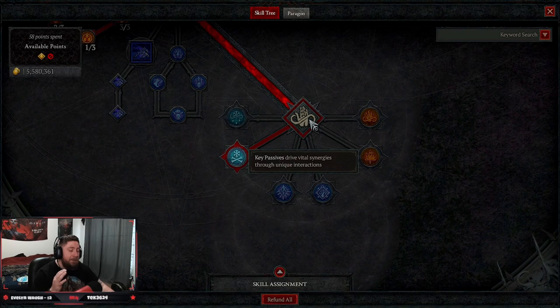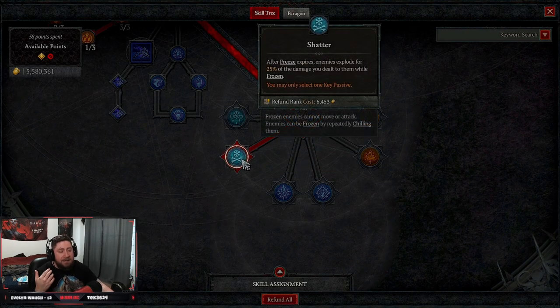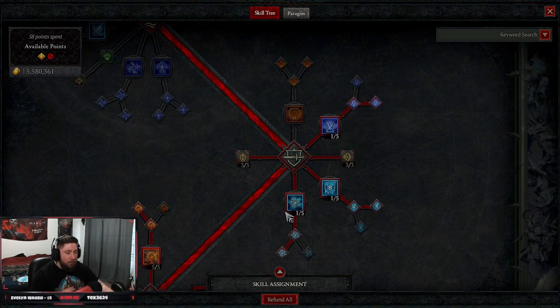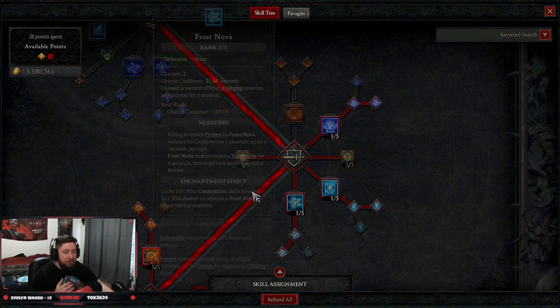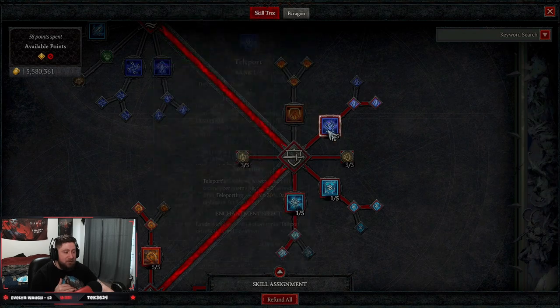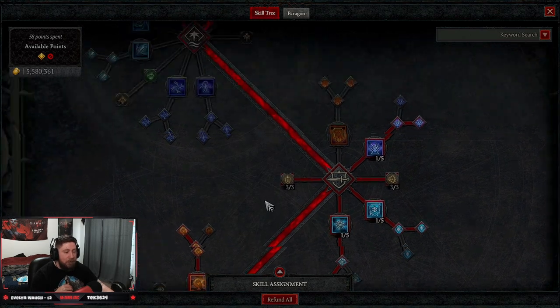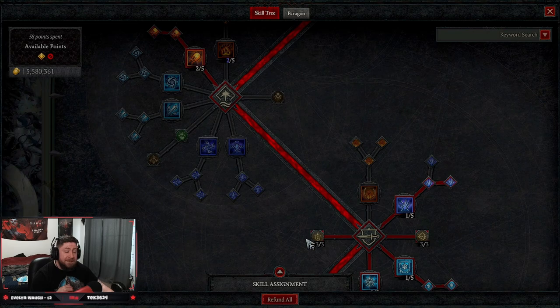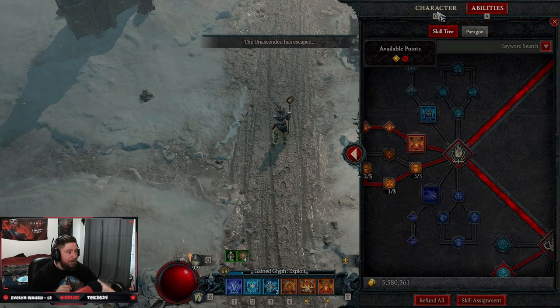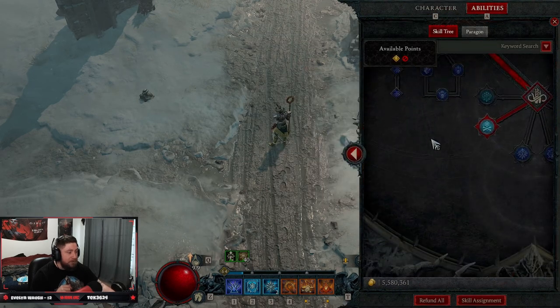For our key passive we're taking Shatter. After freeze expires, enemies explode for 25% of the damage you dealt to them. Here's how it works: we have Frost Nova to freeze them — Elemental Attunement is really good to reset your cooldowns. We Frost Nova and freeze our enemies, and then once we kill them while they're frozen, they explode.